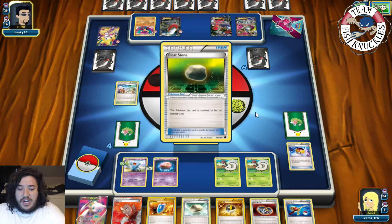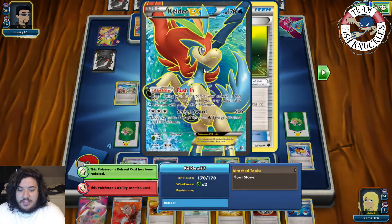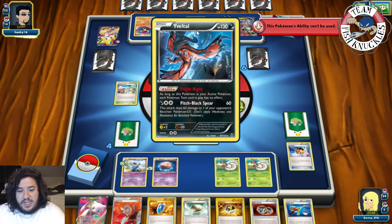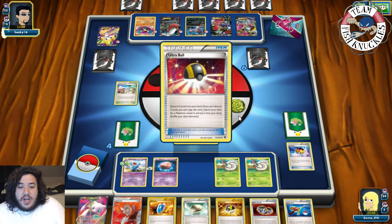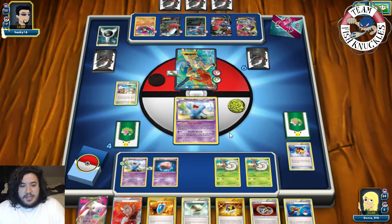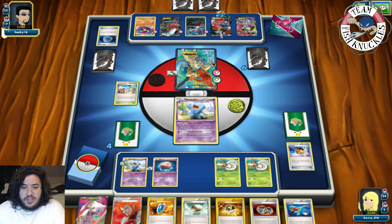Keldeo comes up from the opponent. On their turn, they could play Lysandre to bring up Wobbuffet. There's a Float Stone going to Keldeo EX. We could Lysandre Keldeo next turn or use Mew if we want. An Yveltal comes down with Fright Night — not too scared about that. Ultra Ball discards a Dark and something else. Dark Patch puts Dark Energy on Yveltal. Yveltal does 20-40-60-80, which is not enough for a knockout.